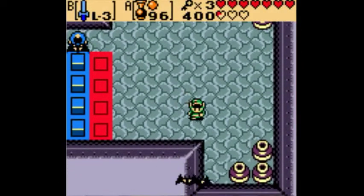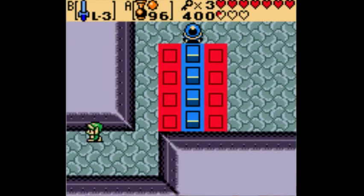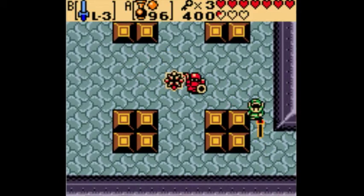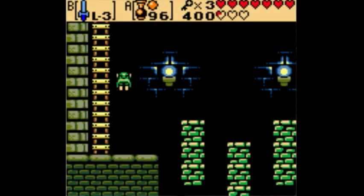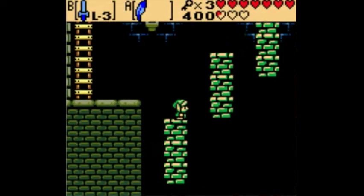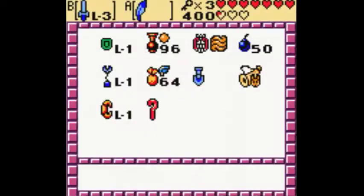I'm pretty much going as fast as I can here. I've already practiced this part of the dungeon. These guys should be hard enemies to fight — these Armos Knights, or whatever they're called. I'm not sure, actually. They should be difficult enemies, and they would be if you were playing a normal game. But since I'm playing a password game and have the Master Sword, they die in one spin attack.